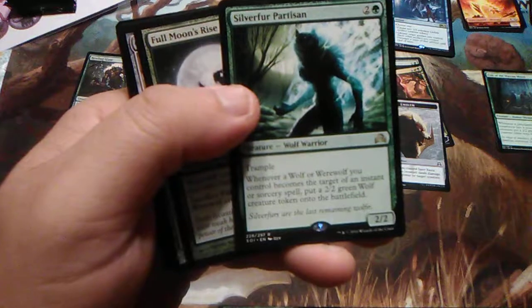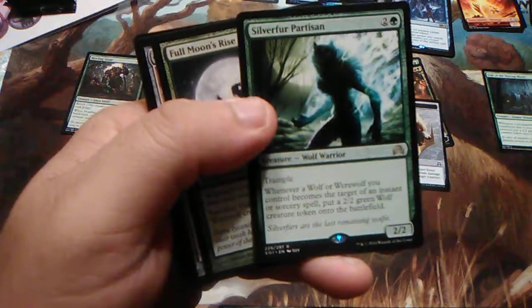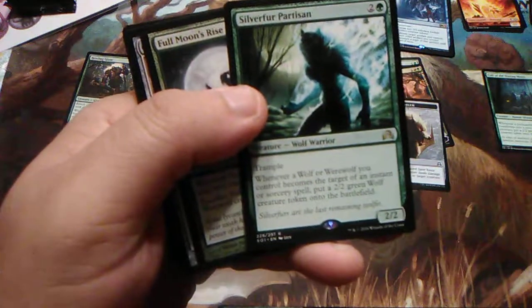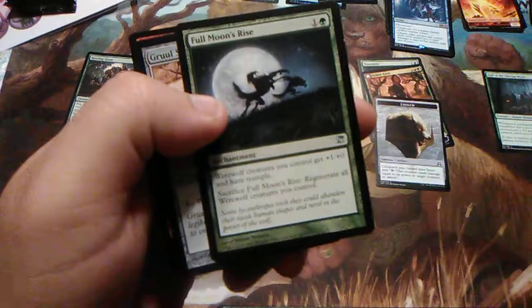Silverfur Partisan — two and one green, trample. Whenever a wolf or werewolf you control becomes the target of an instant or sorcery spell, put a 2/2 green wolf creature token onto the battlefield. Which is awesome — because you're just going to get a whole lot of them.